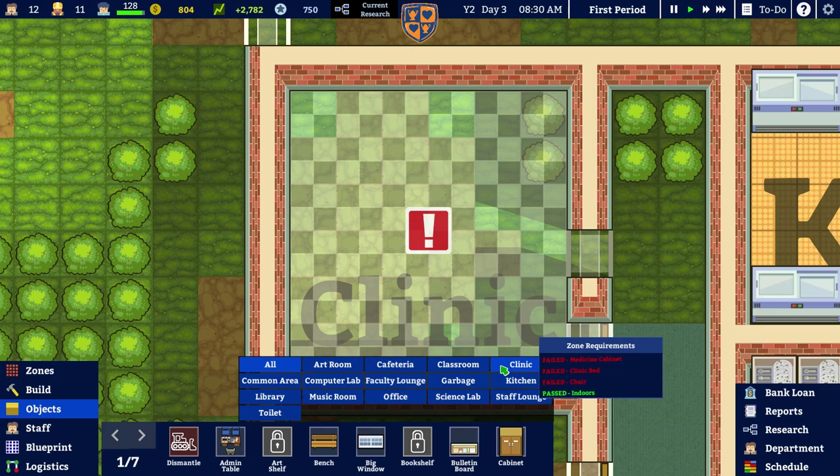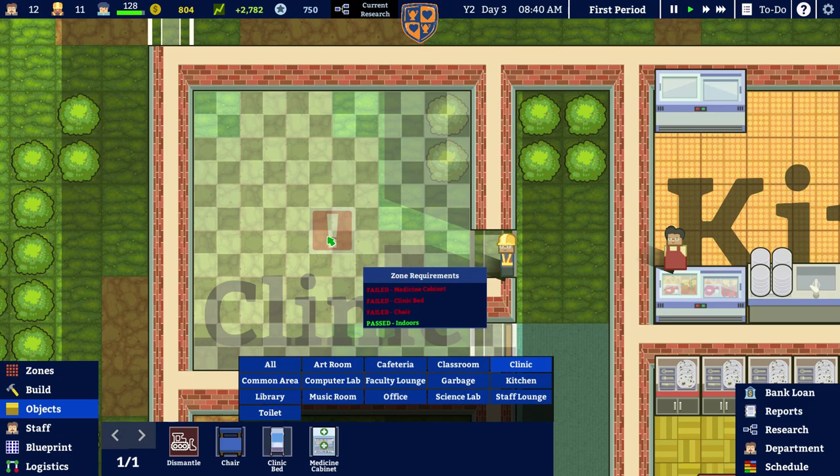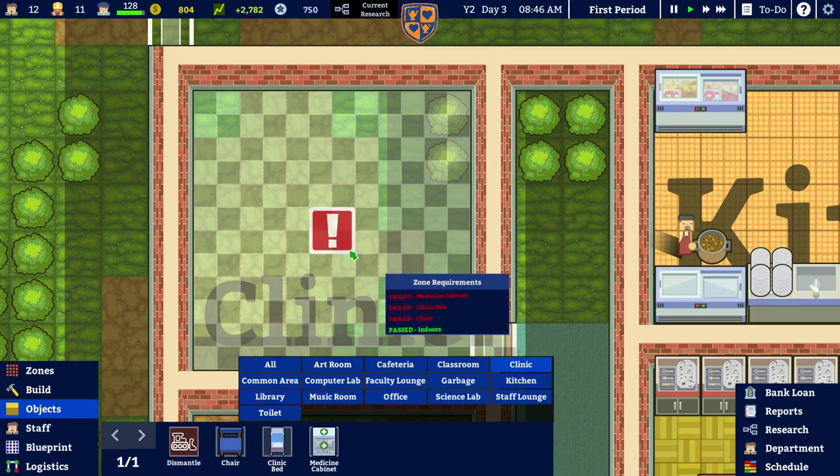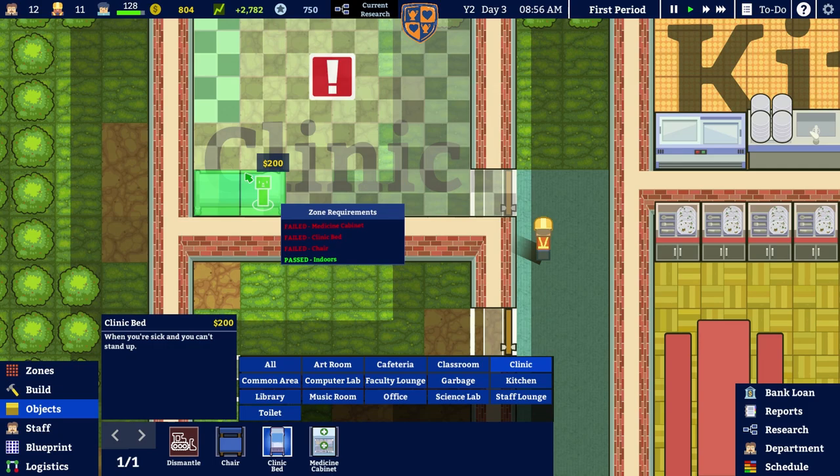Let's see if we can get any objects into the clinic. The medicine cabinet is 200 monies, a bed is 200, and a chair is 50. In theory we could get that done — we'd have no money for a nurse so we'd have to wait for the next day, but we could get this done technically. So let's put some beds in.